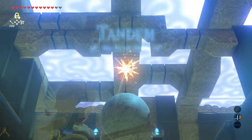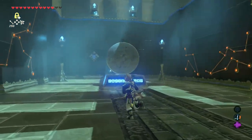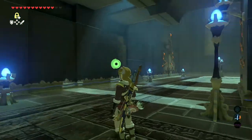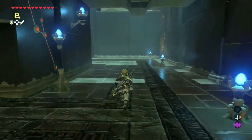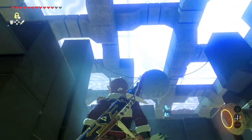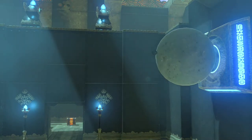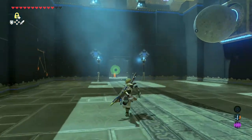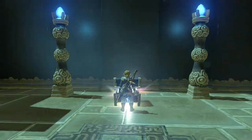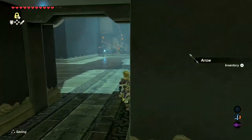Alright, so we're going to knock this down and open that door up. We want to go to the left to get the treasure chest — so knock this down. Got a little arrow over there too, let's go grab that. We don't waste arrows.